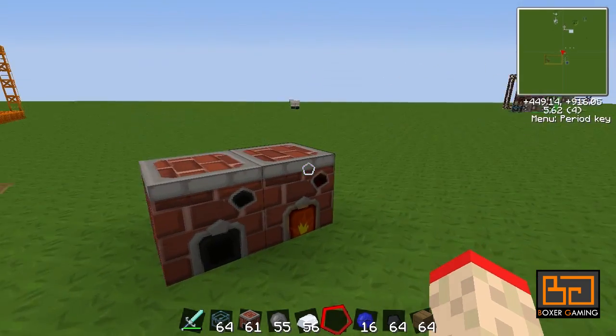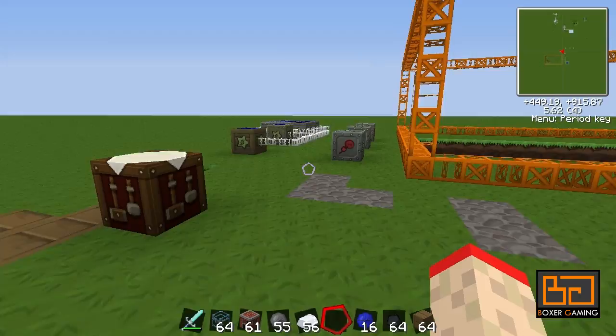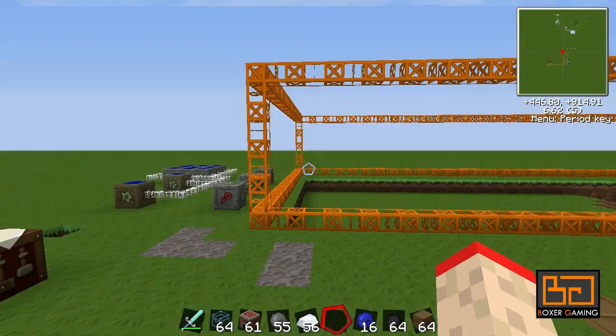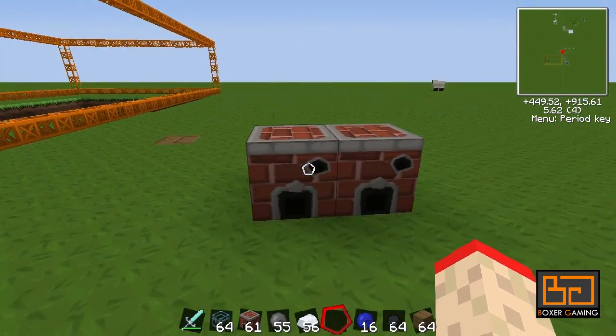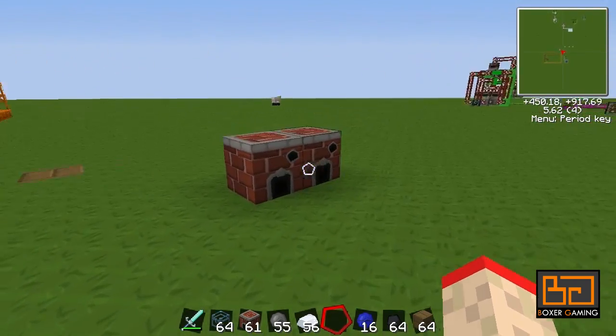You can do it in IndustrialCraft, but it's not as nice — you can't control it as much. So before we start on that, we need to get some power. The power source that Red Power uses is called Bluelectric, and the best way to get that is with some solar panels — not those solar panels, but Red Power's solar panels.